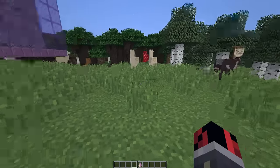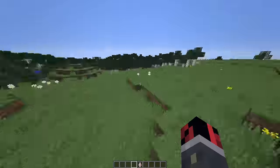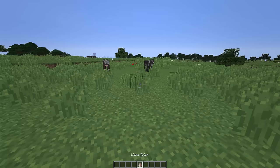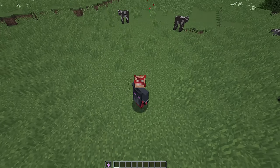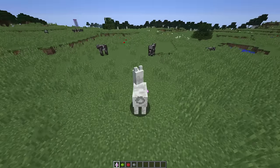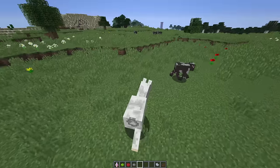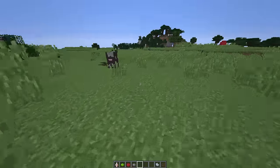Once you get the totem, make sure your hotbar slot is clear — don't have anything there because some slots will be replaced with items. The totem needs to go in your first hotbar slot. Let me go into F5 mode so you can see what happens, and place the totem in my slot — boom, I get transformed into a really nice llama! You don't have to hold the totem in your hand, so if you want to scare someone they won't see what you're holding and you'll still be a llama.